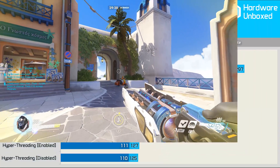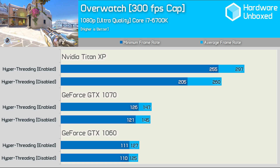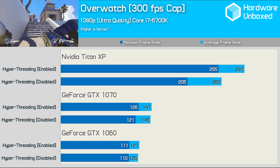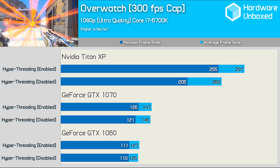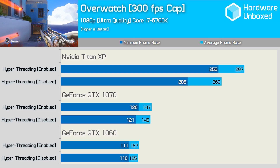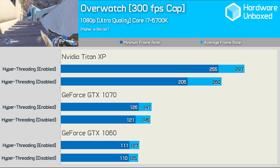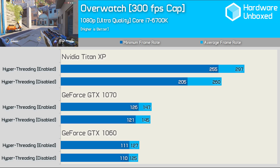Using our bot benchmark, we found Overwatch to be very CPU demanding, and the game seems to eat up all available threads. Utilisation never dipped below 50%, often hovered around 70%, and at times even exceeded 90%. This enabled hyperthreading to deliver a 24% greater frame rate when using the Titan XP — a very noteworthy gain. However, once we stepped down to the GTX 1070, those gains completely evaporated and the 6700K delivered much the same performance with hyperthreading disabled.